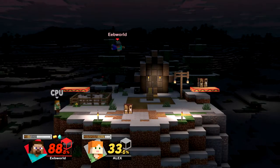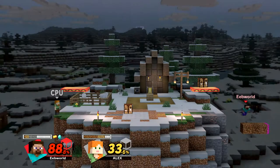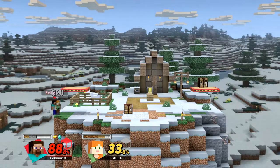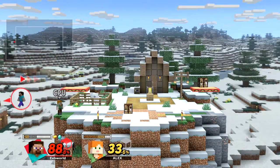Up special uses the elytra wings. This is the first time since Brawl where a character can glide. If you move up and down while you're in the elytra, you can go further. It isn't as broken as Brawl Meta Knight's, but since people are so used to this not existing, it's somewhat hard to punish.